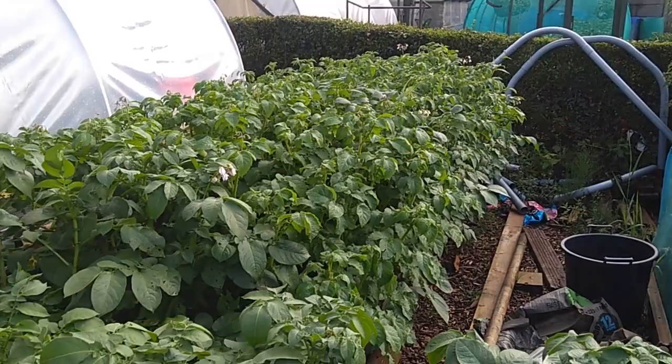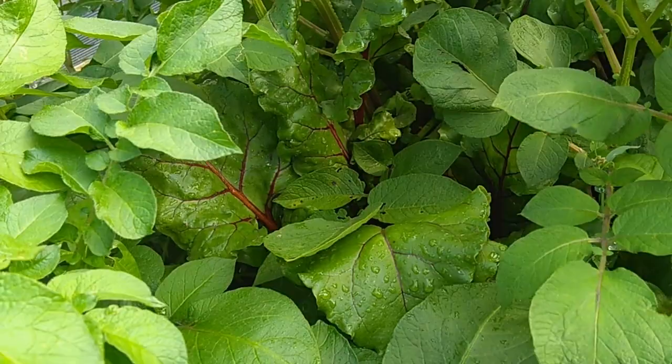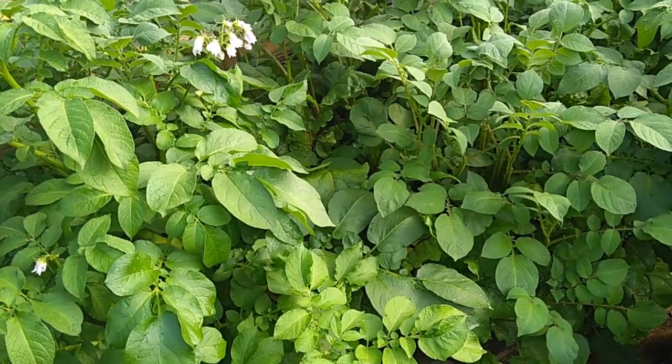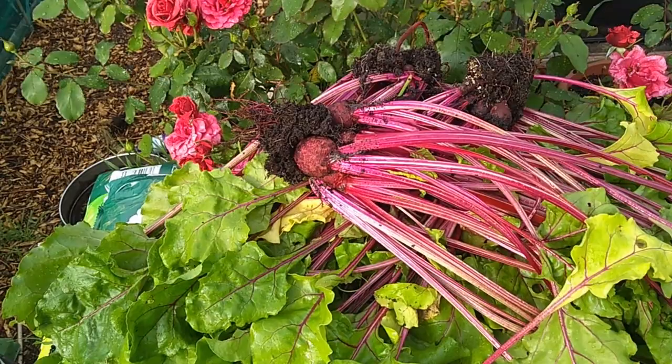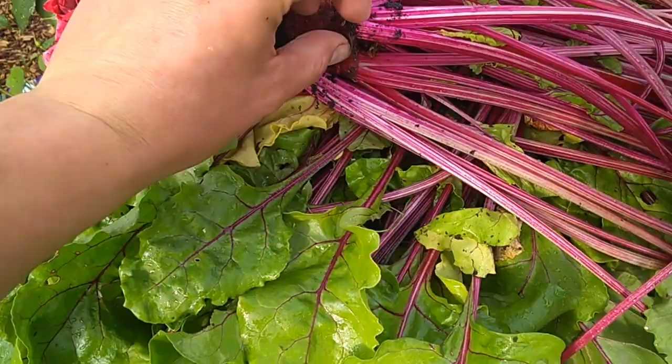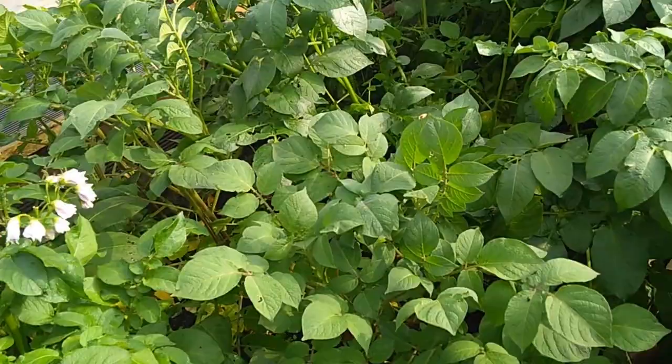If you look inside there you can see a different type of leaf - that's the beetroot. So we're going to get the beetroot pulled out and see what we've got. There's a big pile of beet leaf and beets. The beets themselves are sort of golf ball size because they were stuck in and hiding amongst the potatoes. It's kind of opened up the potatoes and I'm hoping the airflow will get through in there now.